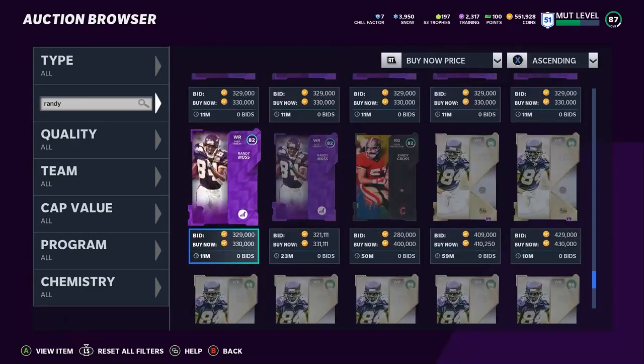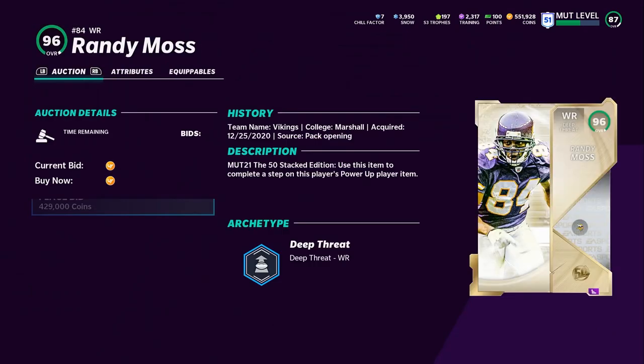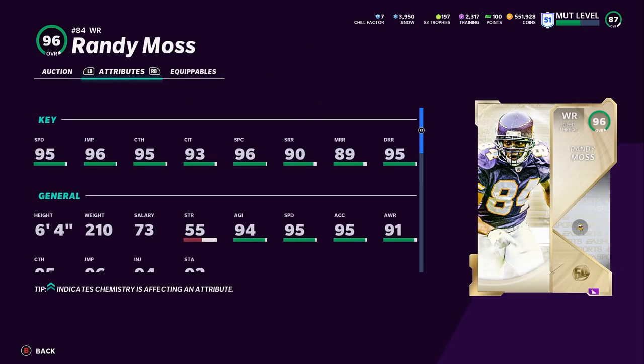Next we have Randy Moss. Randy Moss's power-up is super expensive, which is kind of what's been hindering him — but his card itself is only 400k, which is not bad at all. Randy Moss has to be on here. For him to be super dominant, you really need that power-up.